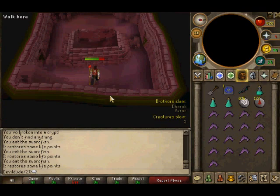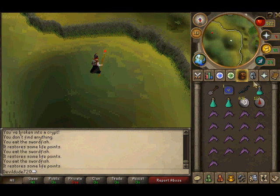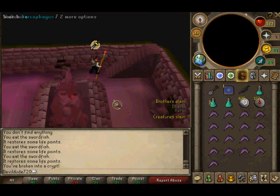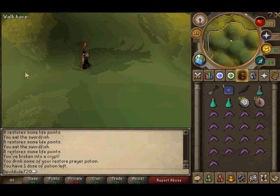Now that Verac's dead, run out before your prayer drains. Moving on to Torag — I usually go in a circle, getting all four melee brothers out of the way first, then working on the others. We found the crypt, so let's get out of there. Once you find the crypt, if it's before you've killed all six brothers, I suggest killing all six first because your reward will be better — it's basically guaranteed.